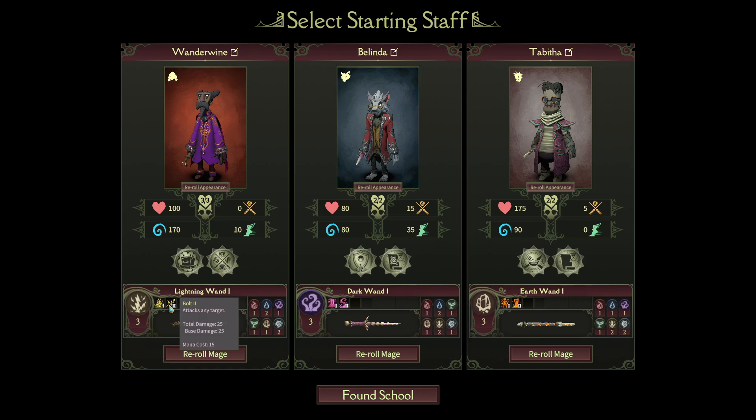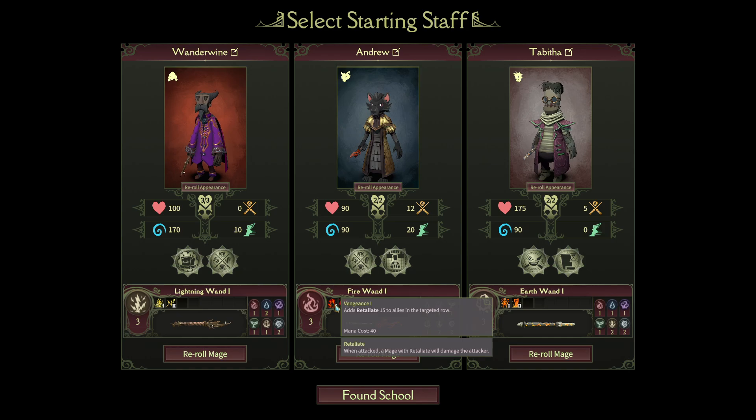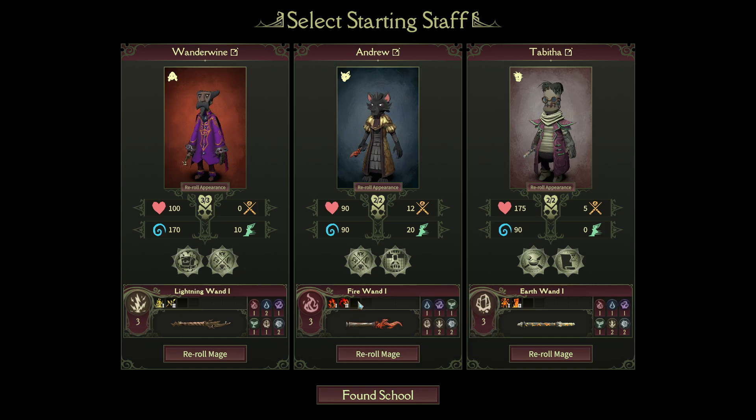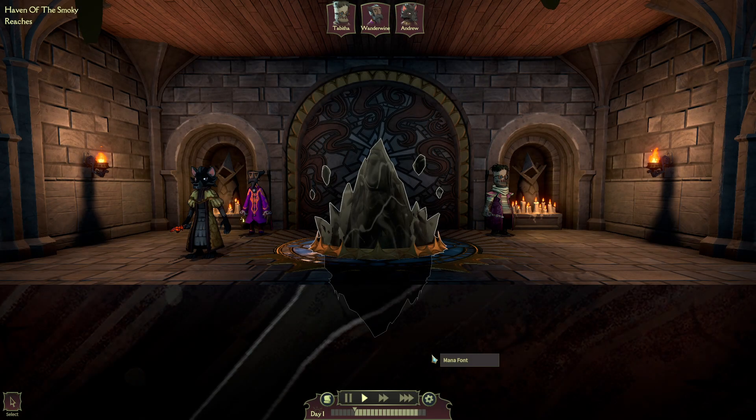Lightning's good for research. It's not too important, I think. I'll go with Lightning and just re-roll this guy. Let's go for Fire. That's not too bad — sometimes they have only 80 hit points, so this guy's pretty strong. We'll just go with these three.